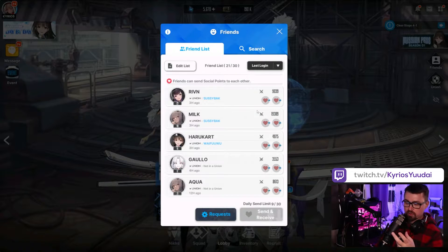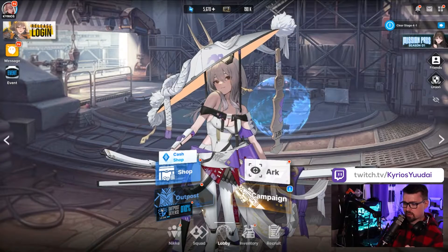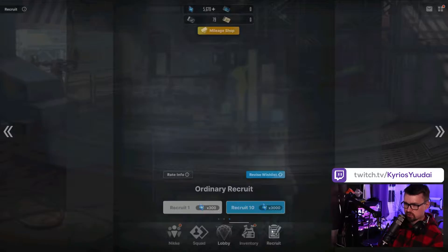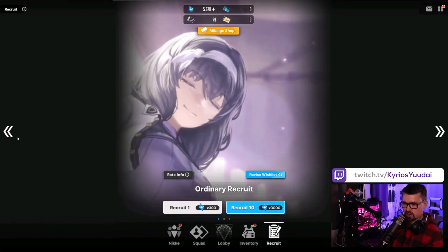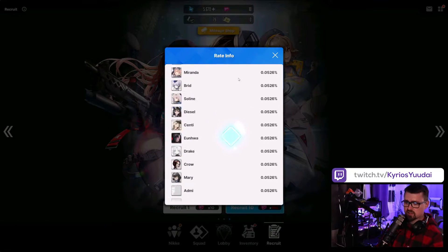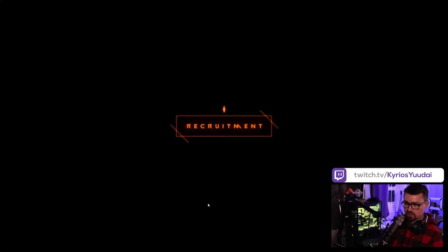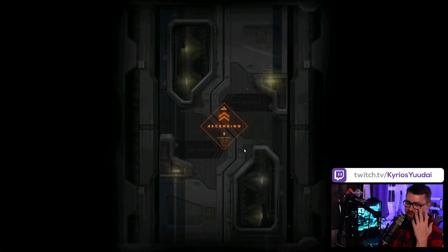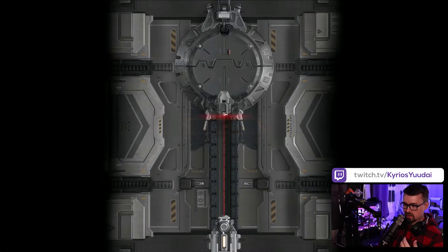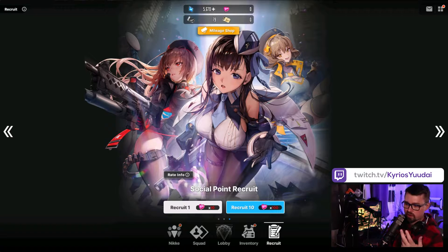I believe you get one-to-one, so if you have 30 friends you should be able to get 30 points a day. The reason that's so important is if you go into your recruitment — obviously you have your standard wishing and everything — but you have this social point recruitment. This is really key because you have a chance to get SSRs and SRs here. If you can summon two or three times a day for free, it's absolutely killer, even though the rates are low.